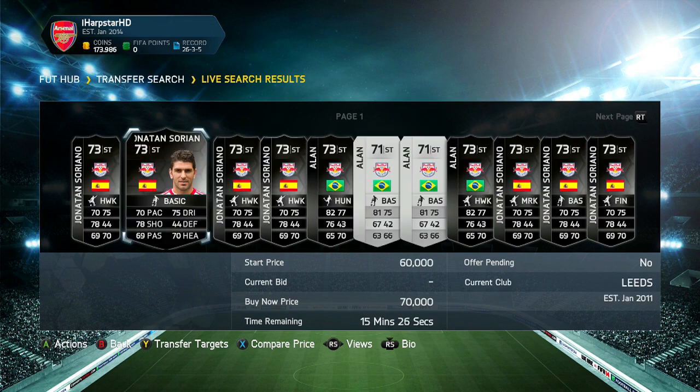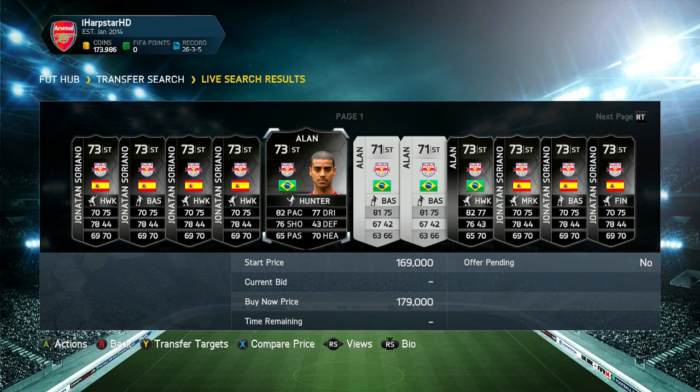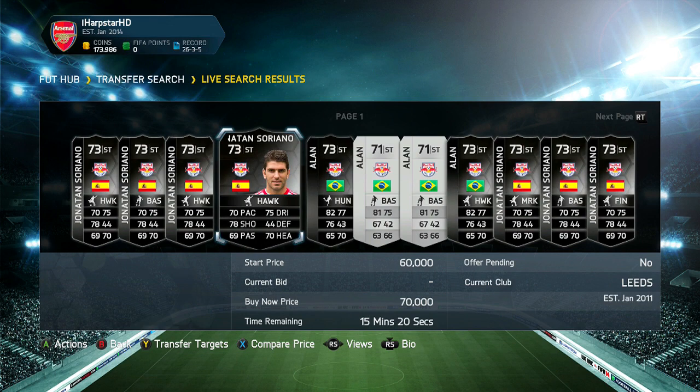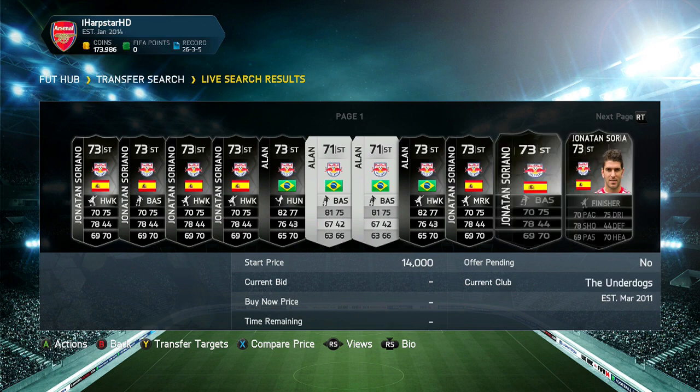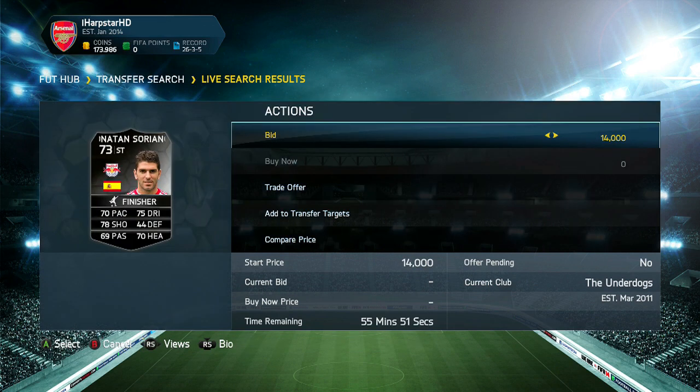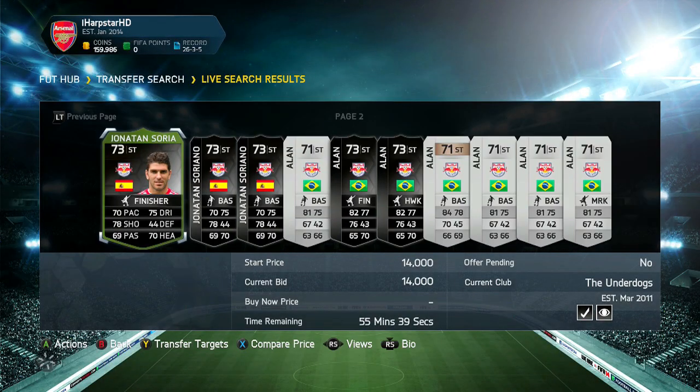Alright guys, welcome back and I've found another potential deal — it's for this guy Sariano. According to Fuzzhead he's worth 38,500 coins, but it seems like he has been slightly price fixed by one guy. There is one here for 14k, and it will probably be a pretty tough bidding war near the end, but I think you can pick him up for about 25k. I'm going to put a bid on that and we'll see what happens.